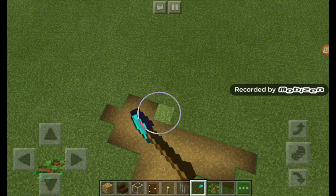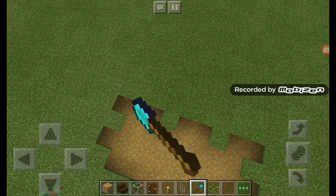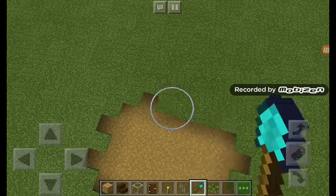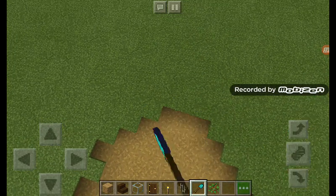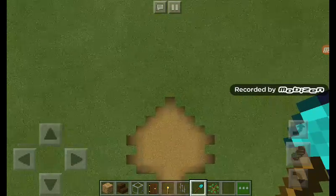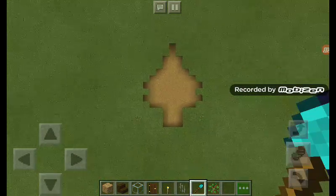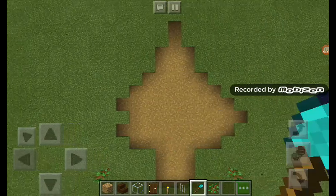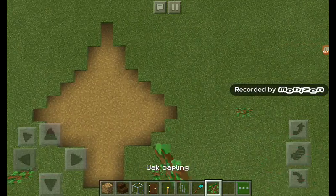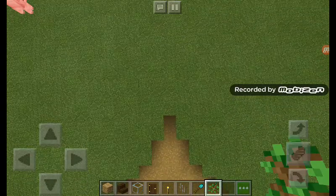I'm going to make like a tree here. I don't really know how to draw a tree in Minecraft. Well, this is a Christmas tree I think. What kind of tree is this? It looks funny. Okay, it doesn't look like a tree, it looks like a dumb bone. That looks like a bulldog.